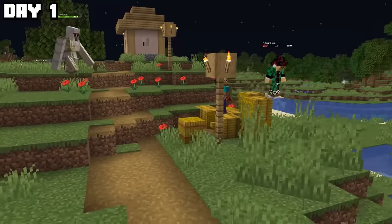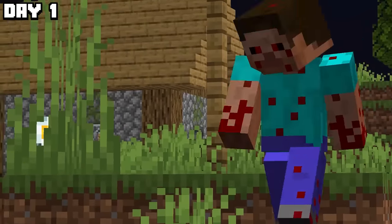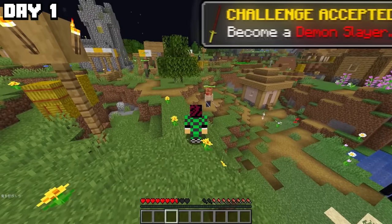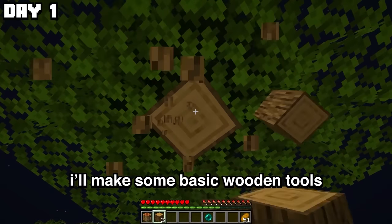I was wrong. Demons definitely do exist in this version, and one was already out to get me. Inosuke, help! Why does he have an orange face? A demon has been defeated! But I'm not a Demon Slayer yet. Instead I'll make some basic tools.